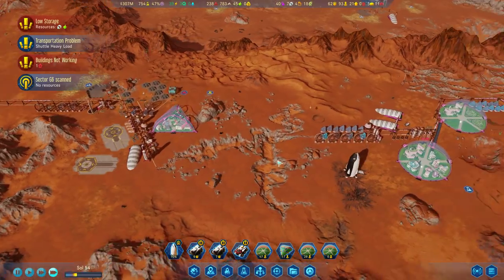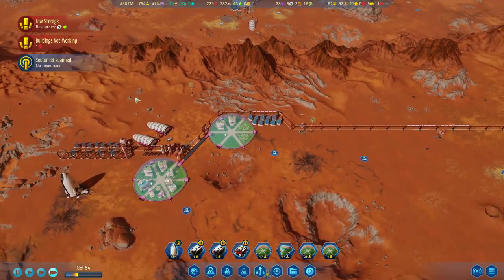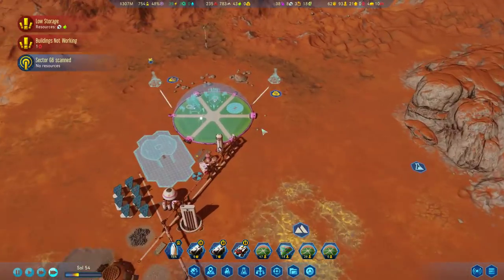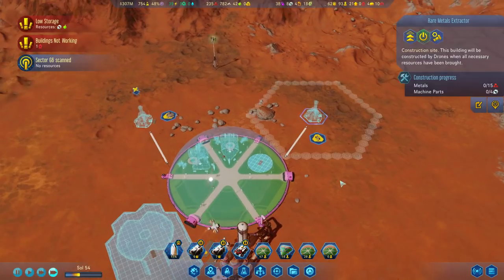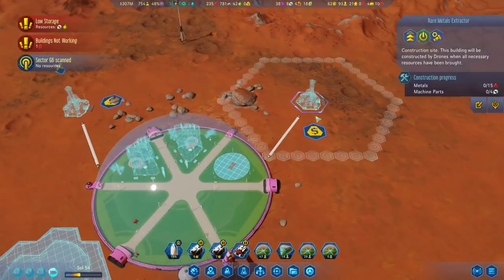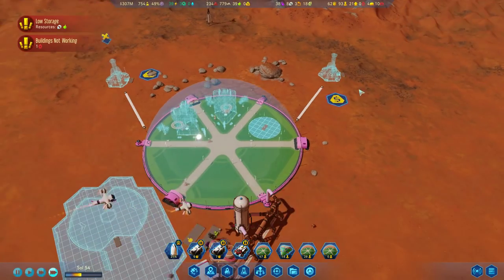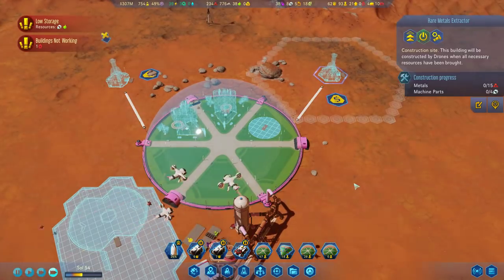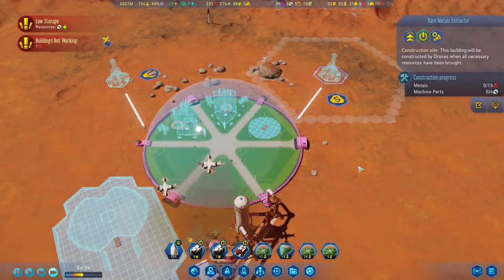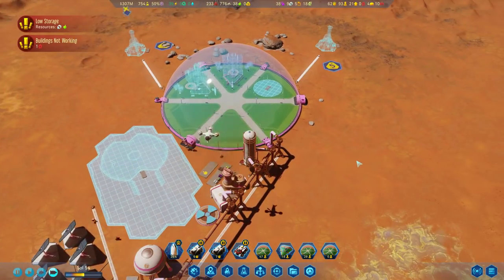Luckily we're past that right now and things are going okay. I will feel very comfortable once we set up our new dome over here and we have our metal attractor going. And even if we don't get the electronics factory up and running, at least we'll have some way to make a little bit of cash. Although Japan is one of the factions that gives you the least amount of money for trading rare metals, so we will want to get the electronics up very, very quickly.